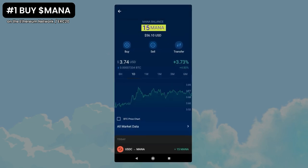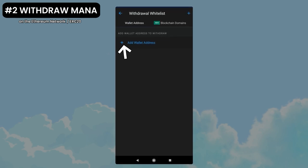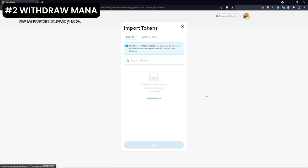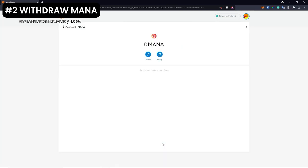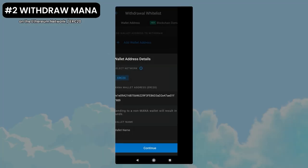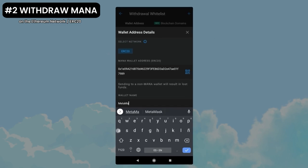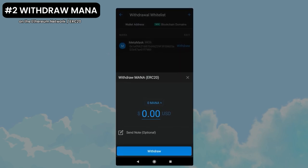Now it's time to send this MANA to our MetaMask. Press the transfer button and tap withdraw. Choose an external wallet and add the wallet address. Press the QR button in order to add our MetaMask. Before continuing, let's display the MANA token by clicking import token and searching for MANA. Then press the three buttons and click account details. The QR code will be shown and the address will be filled in the application. Check that they are sending using the ERC20 network, which is basically the Ethereum network. Put the wallet name as MetaMask, then press continue and withdraw.